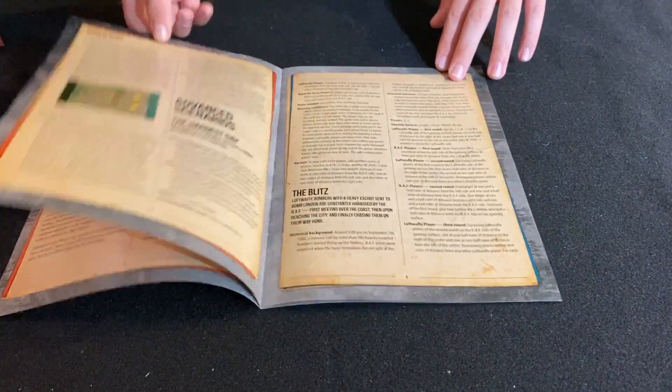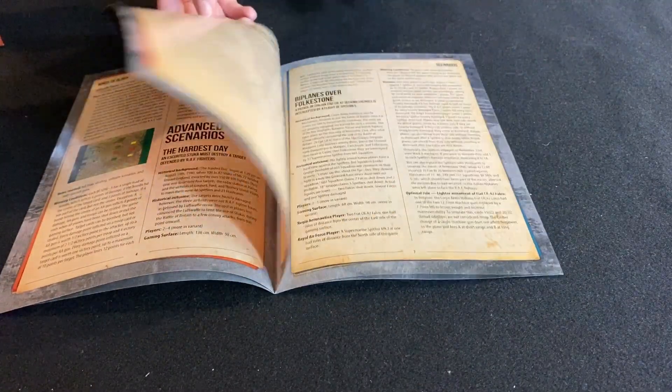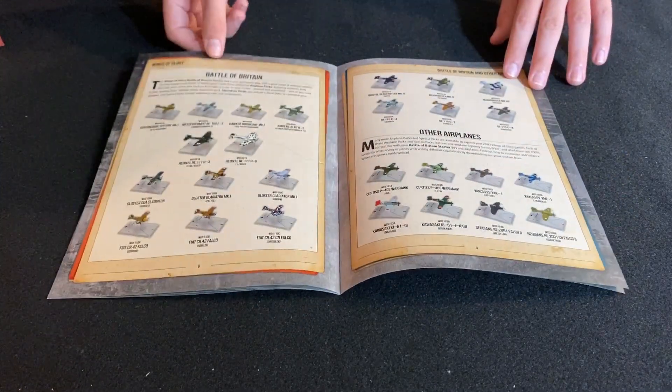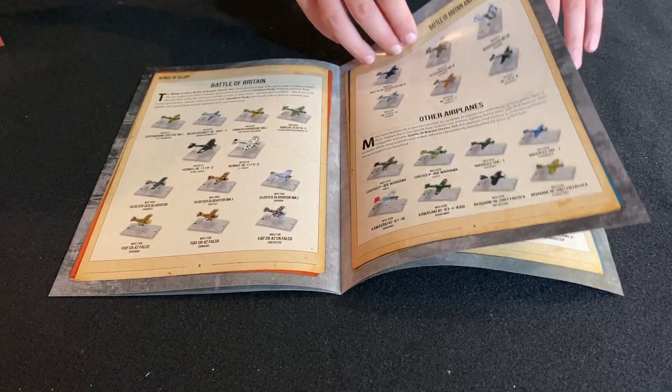Speaking of scenarios, the game comes with a booklet that offers some pre-written scenarios, or you can make up your own. Also, at the back of the scenario book is a small catalog of all the different planes available from Aeris Games.